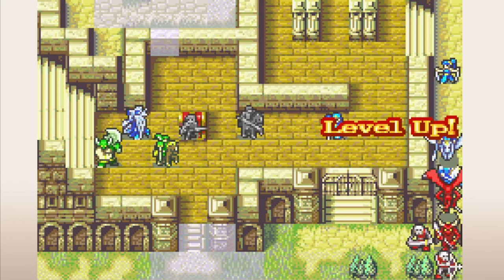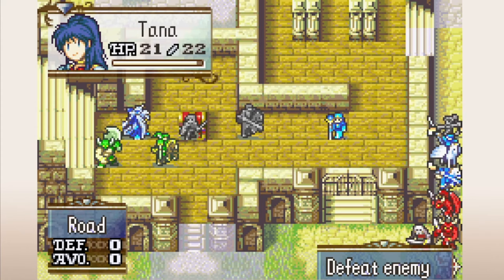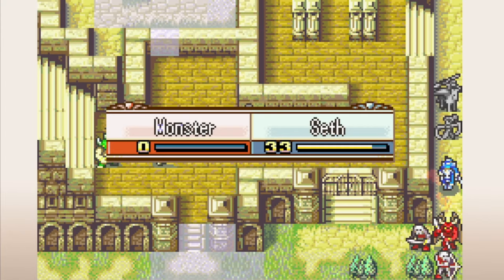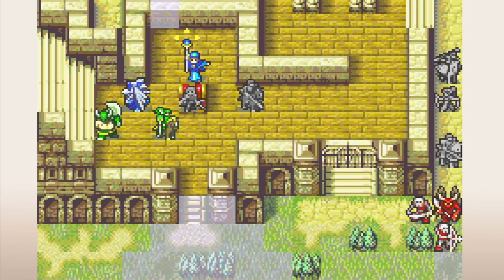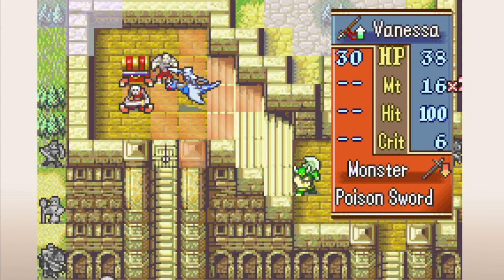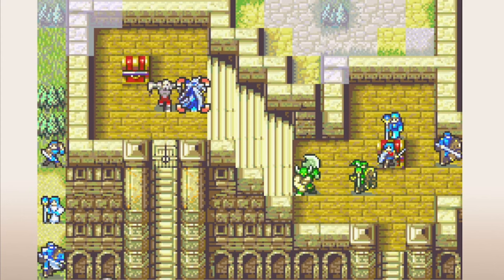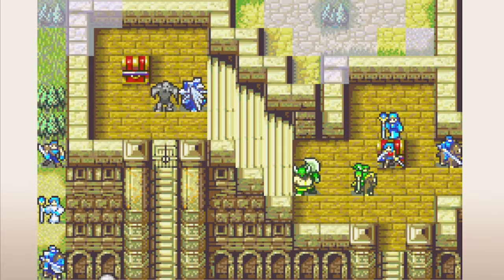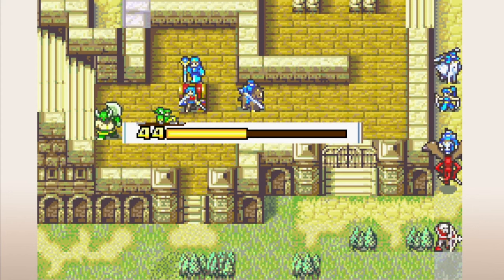One thing this skill nails that other proc skills don't is that it feels incredibly satisfying when you do proc it — the slightly different animation, the screen flash, it just feels really awesome. Even when this skill activates against an enemy you would have killed anyway, it feels really cool. So I'm big on the fun factor of this skill, but not that high on the power factor, just because it's difficult to rely on and you have to keep providing Killing Edges or it kind of stops working. If you run out of Killing Edges and have to start handing your Assassin silver swords or iron swords, the proc rate is going to plummet. I think they put too many guardrails on this skill — I don't think it needs reduced rates against bosses, and I even think it should work on the final boss. I get why narratively it makes sense that Marissa can't proc Silencer on Fomortiis, but I think the fun factor outweighs that.